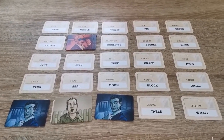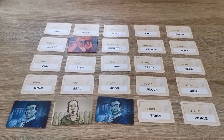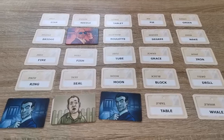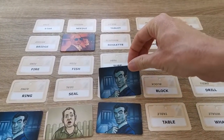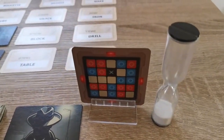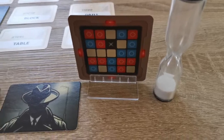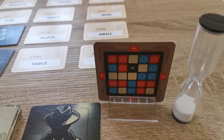So they're going to guess 'moon' — and they are correct. As you're only allowed one optional guess, the play then moves on to the other team. Play carries on like this until all the agents are found or one team finds the assassin.